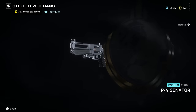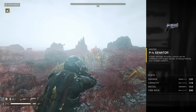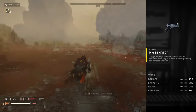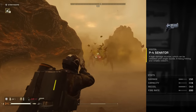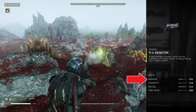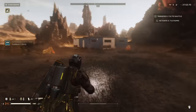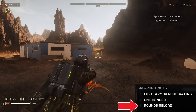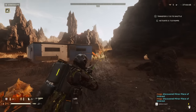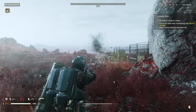The pistol you'll get in the Steeled Veterans Warbond is the PFOS Senator. This is basically a high damage, slow firing shotgun-type pistol. It functions like a Punisher shotgun but held in one hand. The damage is really high — I think you can one-shot a Warrior in the head. It's got 150 damage, a fire rate of 200, and capacity of only six, so you'll run out of ammo quickly. But the rounds reload individually so you don't waste bullets. I think this is a really good gun if you pair it with a fast-firing primary — highly recommend it, it's one of my favorites.